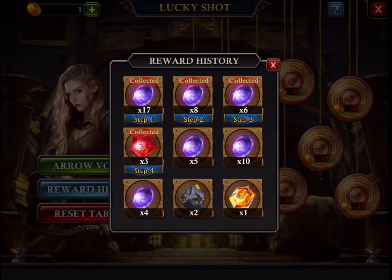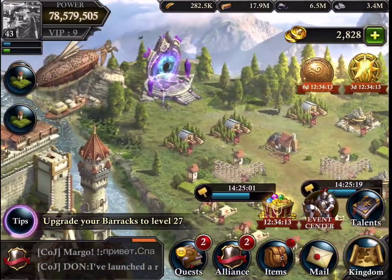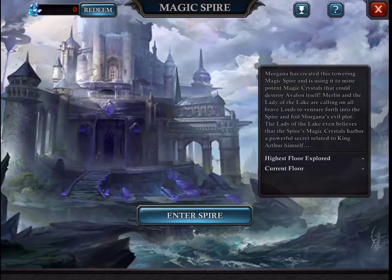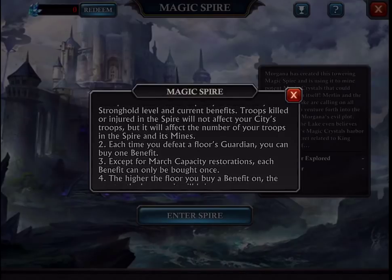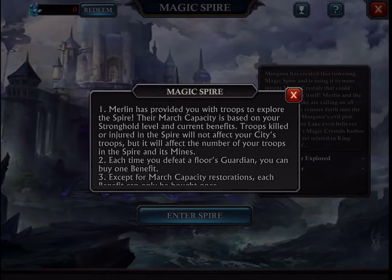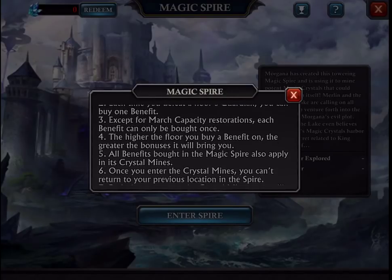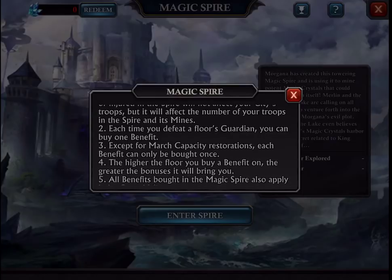The last major update is about the Magic Spire — this is a new building. In this video I'm going to try it out for the first time; I never played in the beta. These are the requirements and explanations. The important things are about the march capacities and the effect of the status from dragon and loss, which affect the Magic Spire.